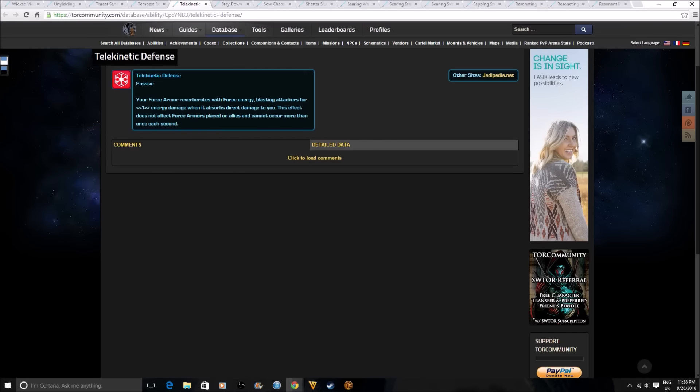Telekinetic Defense is a passive for Sorcerers and Sages. Your Force Armor — the static barrier — reverberates with Force Energy, blasting attackers for energy damage when it absorbs direct damage to you. This cannot occur more than once each second and doesn't affect Force Armors on allies. Basically, as your barrier absorbs damage, you're reflecting some of it back to the attacker. This is very nice considering Sorcerers are set to receive big nerfs to their damage — anywhere from 5% to 15% on every single ability — so getting passives that help increase damage output is good.